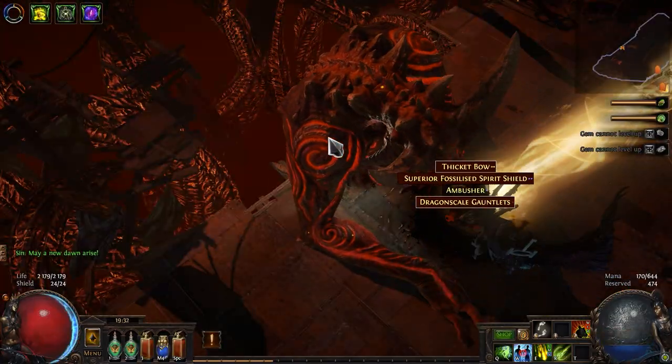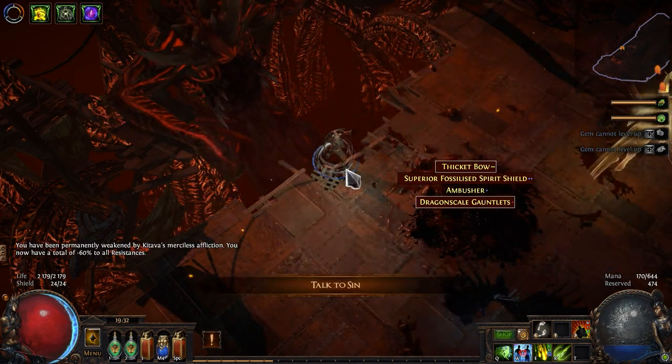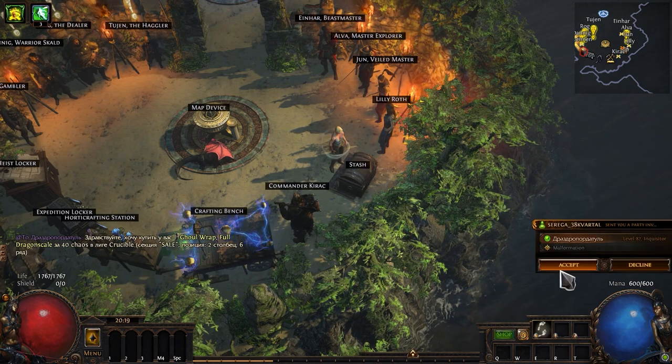After a few hours, the final boss is defeated and we can finally play the real Path of Exile. But before we start testing this character on the maps, we need to go to the shop and buy some important equipment. To get started, we need the following items.